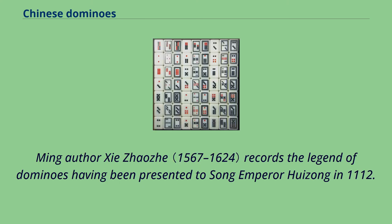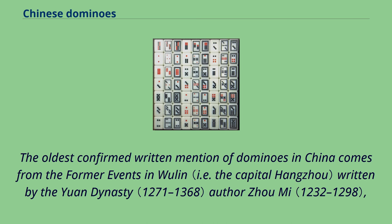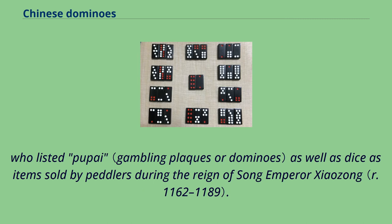Ming author Xie Daoxie records the legend of dominoes having been presented to Song Emperor Huizong in 1112. However, the contemporary Li Qing Zhao made no mention of dominoes in her compendium of games. The oldest confirmed written mention of dominoes in China comes from the Former Events in Wu Lin, written by the Yuan Dynasty author Jomi, who listed Pupi as well as dice as items sold by peddlers during the reign of Song Emperor Xiaong.